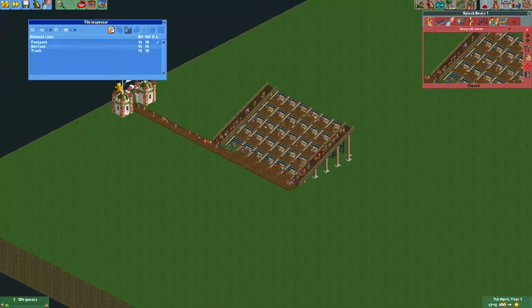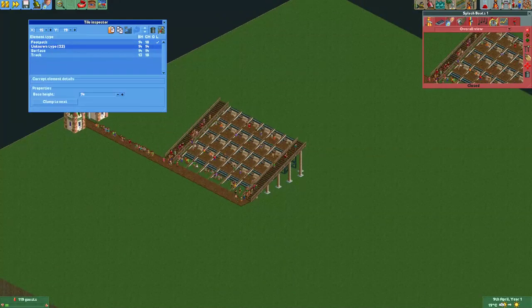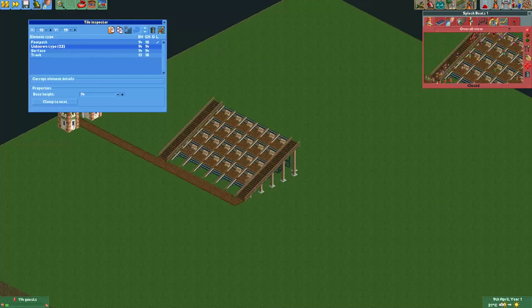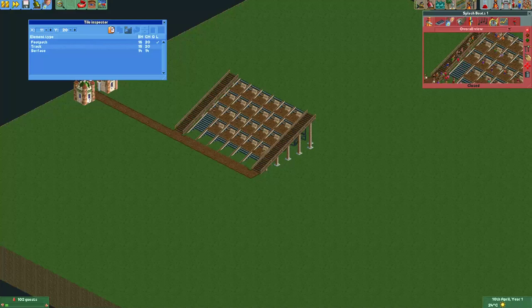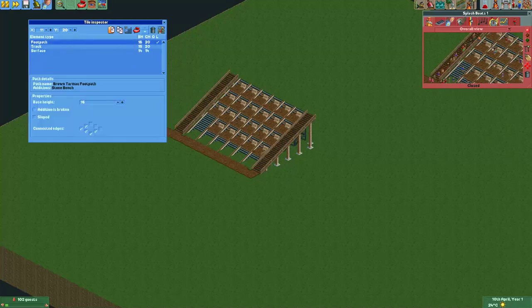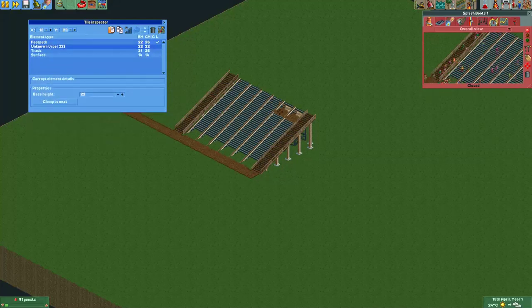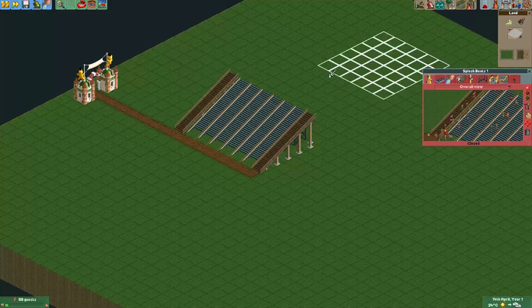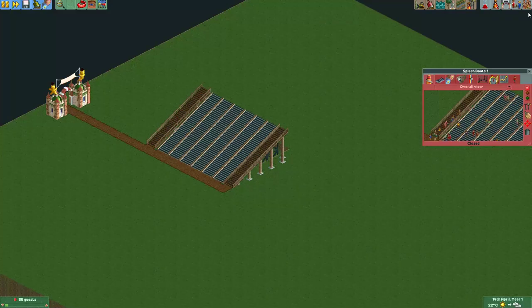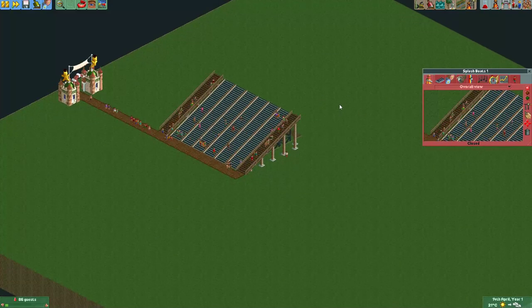We'll do that for all these paths. I will make the guests invisible for a bit because that will make the job easier to actually select these footpaths. In the tile inspector, if you hold control and then click on a path piece you will immediately select it. Normally if you don't hold control you have to select the tile and then select the footpath, but holding control and clicking the footpath is a little bit faster. On the front you'll probably want to make the ground a little bit lower just so these front grandstands don't glitch.